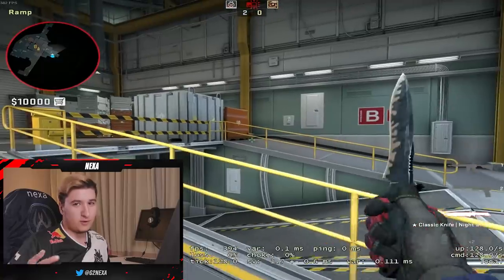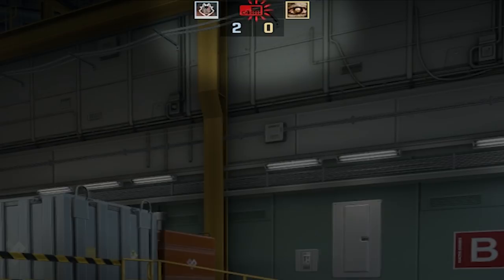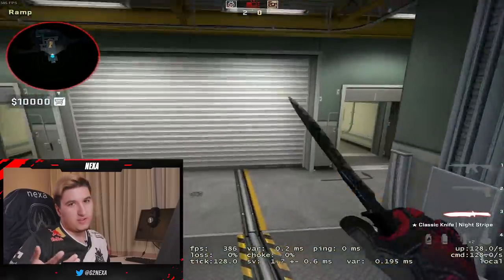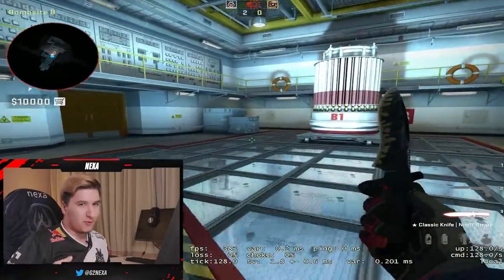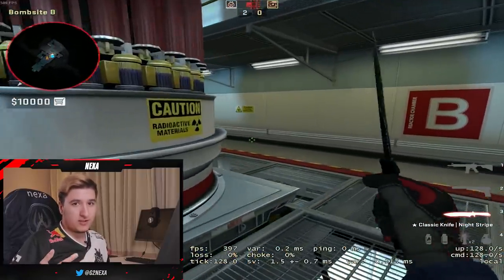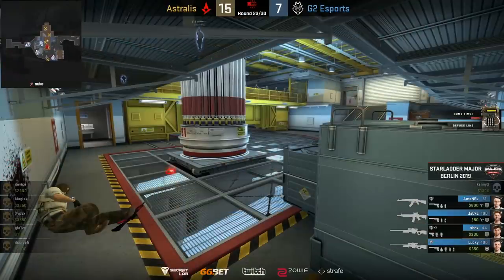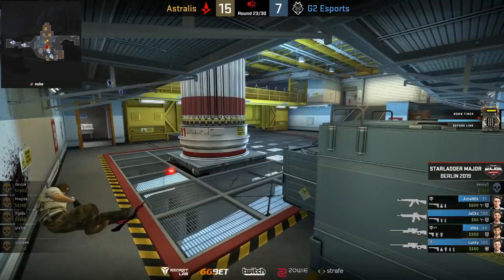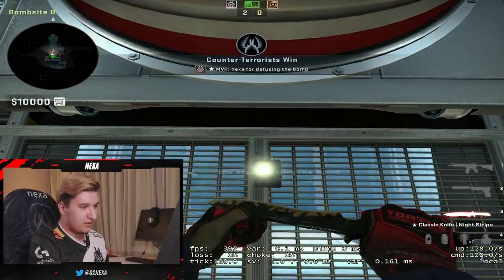First you need to realize that the bomb has been planted — you can see at the center of your screen there is C4 and it's ticking red, which means the bomb has actually been planted. You would think this is obvious, but trust me, some people don't actually realize this. You have to eliminate all the opponents and then defuse the bomb, otherwise you will not win the round. What are they doing? They're not finding the bomb — no one's defusing — oh no, G2, holy shit. See, you defuse it and that's it, you won the round.